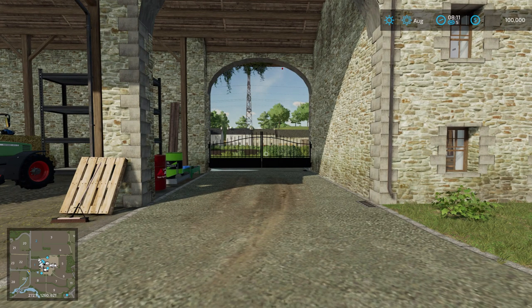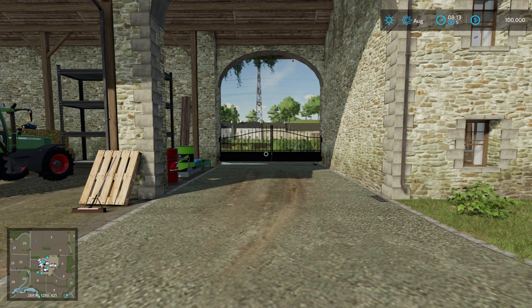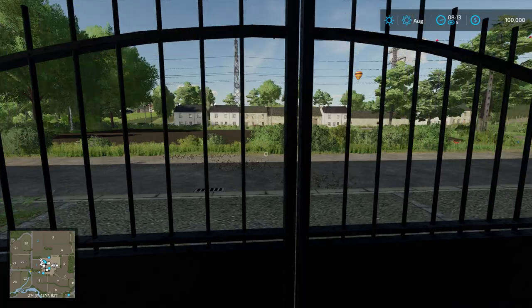We're not here for a map review folks — we're here to find the collectibles! What's even better is this is the first map in the mod hub that has custom collectibles. Black Sheep Modding has hidden — wouldn't you be surprised — little black sheep. Yes, 10 little black sheep have been hidden all around the land for us to find. In this video I'm going to show you how to find them. There are a couple that might be a little tricky.